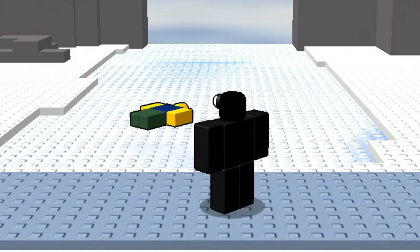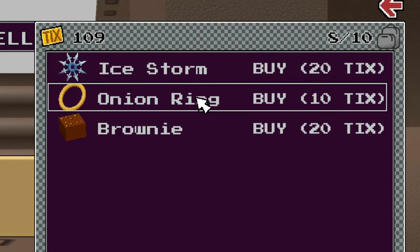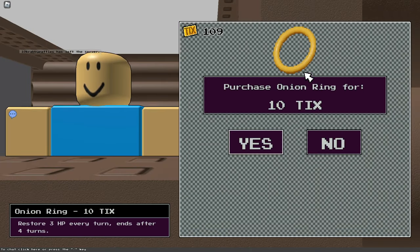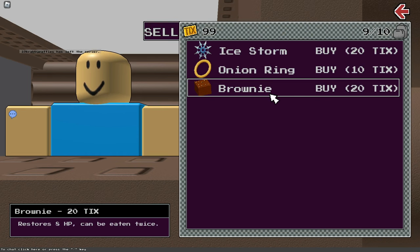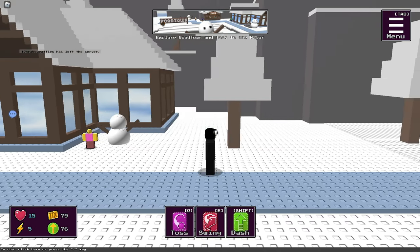This guy looks like he's just dead. I'll talk to this shop — we have an ice storm, an onion ring, that's actually so useful, give me that. We have a brownie as well. But okay, let's try to find the mayor.